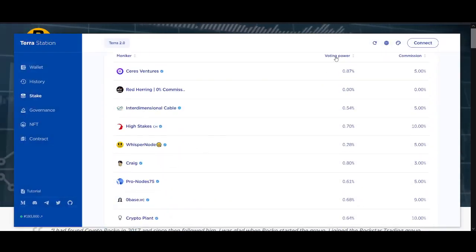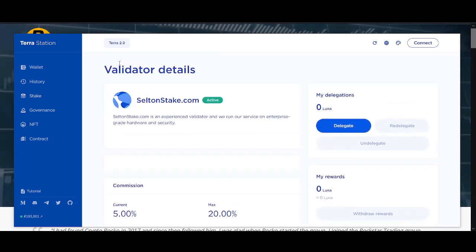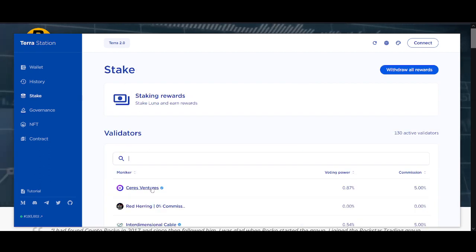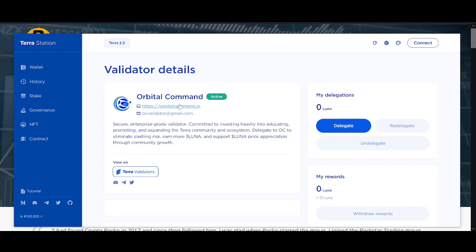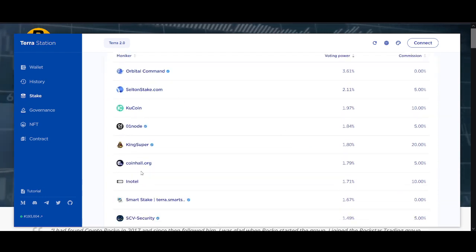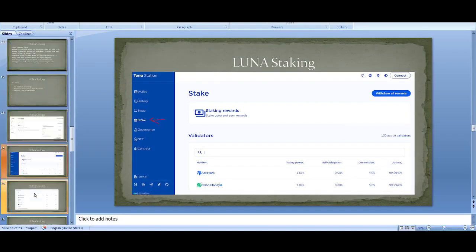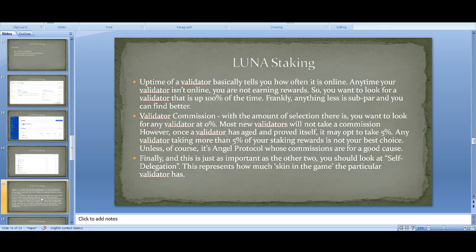Now let's come to the staking section. The staking options have changed — there used to be a lot more options. Please go into them, read about them, and pick one you think is best. Check out their Twitter and their website. In the Terra Station wallet, click Stake and you can go through validators, search by voting power and commissions, and read about them. Smart Stake is another one I know a couple of team members from.